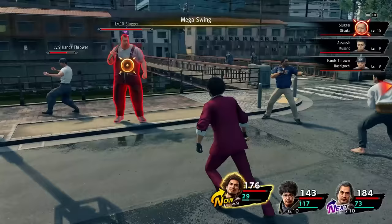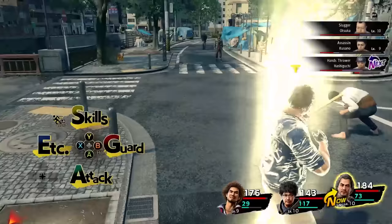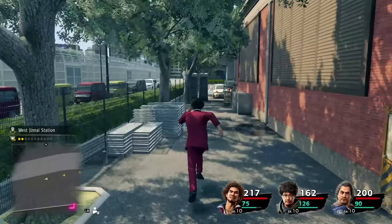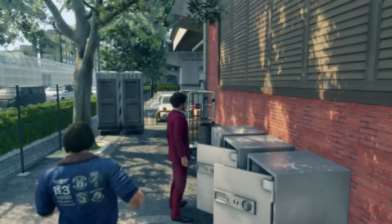We immediately put Mega Swing to use on the encounter that happens right afterwards. Mega Swing hits all enemies near the target, so you want to try to lure them together as much as possible. We go back to Hello Work, go through another fight, and get our next job assignment — this time at a soap plant. Before that, we run up all the way to West Ijincho Station where three silver safes are hidden. The important one is the rough lumber, which is a rather strong weapon for Ichiban at this point.